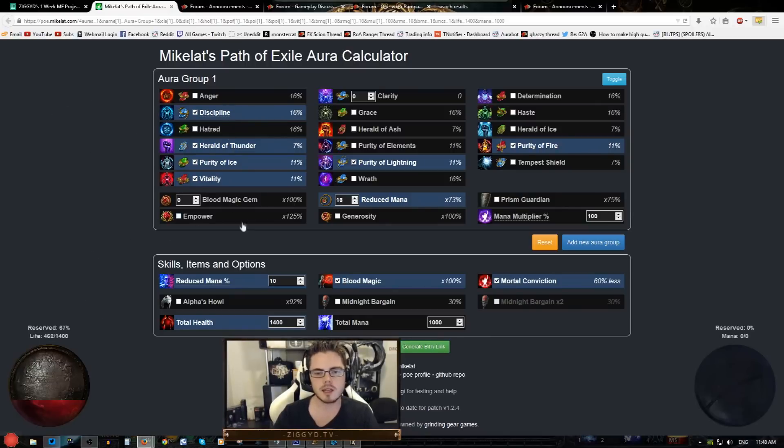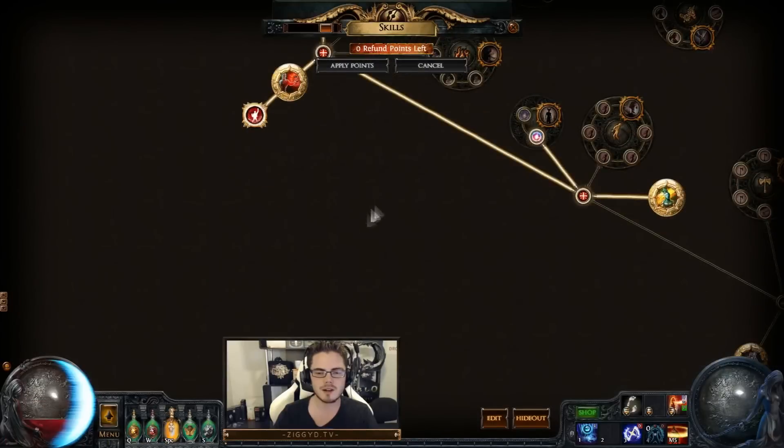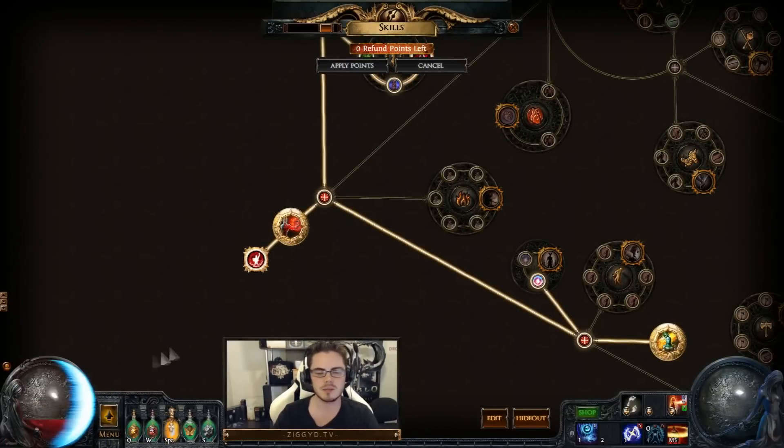As you can see here, I've got the aura calculator for my current character. Running Discipline, Herald of Thunder, Purity of Ice, Vitality, Purity of Lightning, Purity of Fire — so basically all of the Purities, Vitality, Herald of Thunder, and Discipline. Obviously Discipline is going to be the first one you try and run, since as a low life character you need energy shield to be able to stay alive.